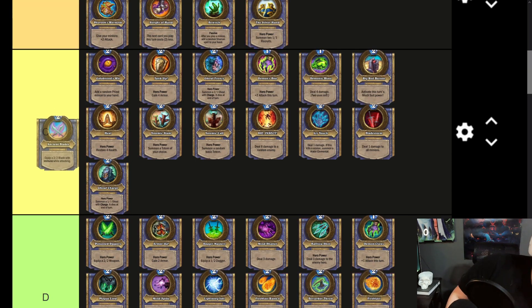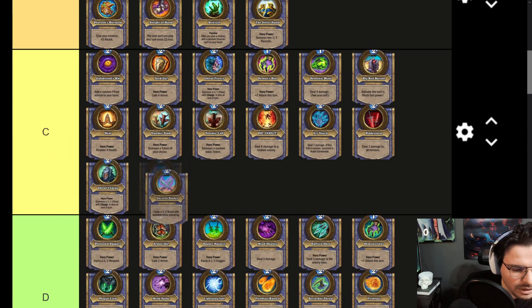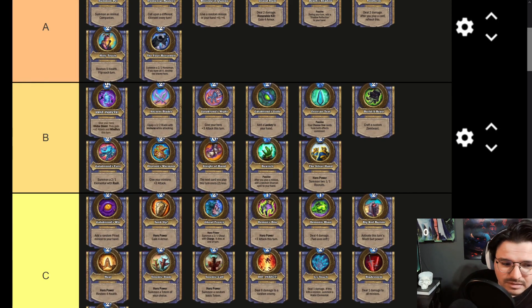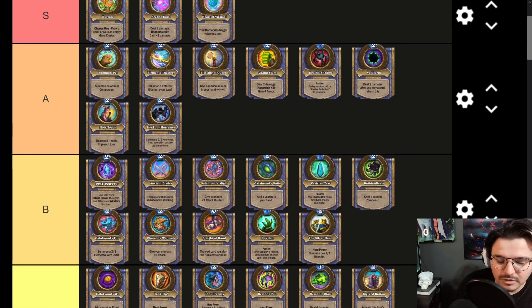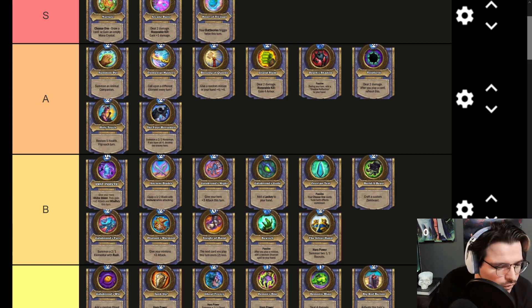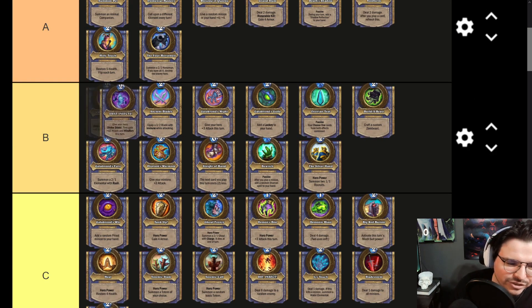Ancient of Blades — very strong. If you ask me, I think it's right above Galakrond's Might. It's basically the same thing, but you get a 3/2 weapon — basically double the uses of it — and it's immune while attacking. Overall a really strong Hero Power type of effect. Not as useful as Swat Insects in my opinion. Yes, it does have more attack and more uses for the swing, but the Divine Shield is really useful because you can hold on to it — basically an immune while attacking for another turn.